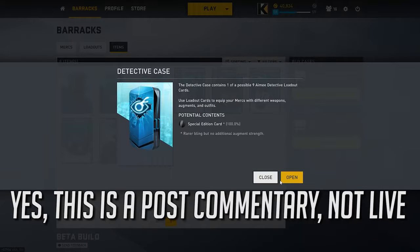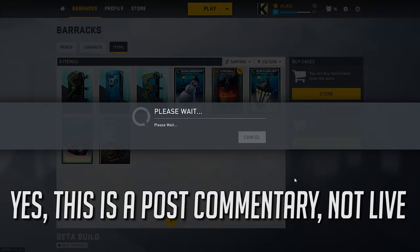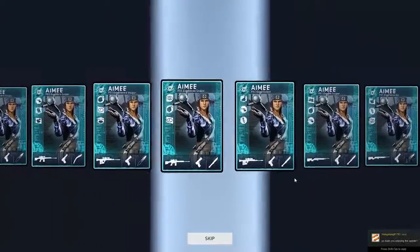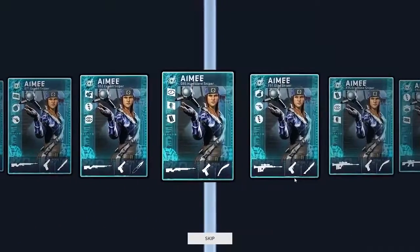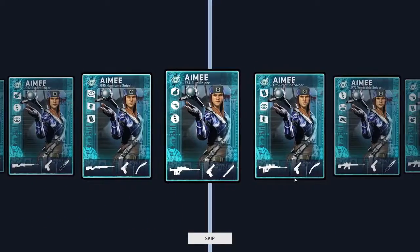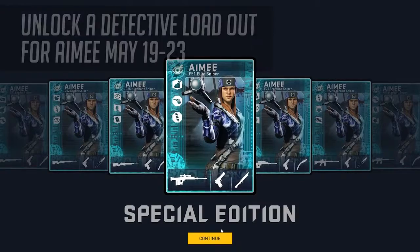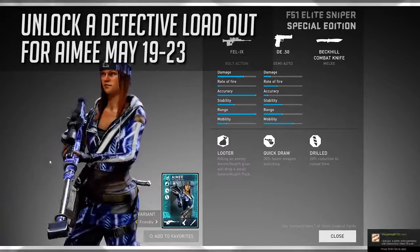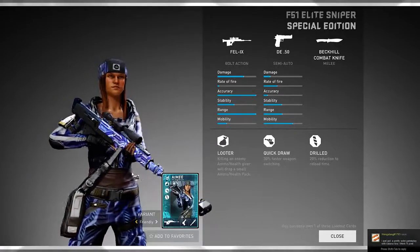Welcome back to Dirty Bomb - there are lots of interesting and cool changes to this game that we've been waiting for for a very long time. In the background you'll see me unboxing cases and doing cobalt and gold trade-ups. I get a pretty decent Amy card from the detective case. If you log in between May 19th through the 23rd, you can unlock a special detective case with a pretty decent loadout.